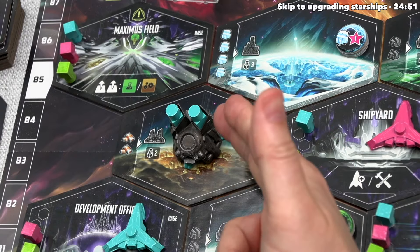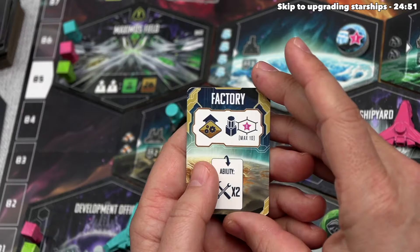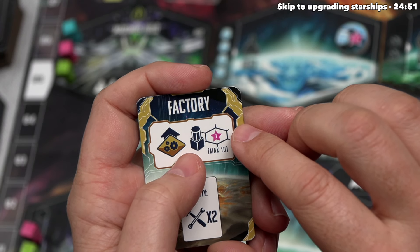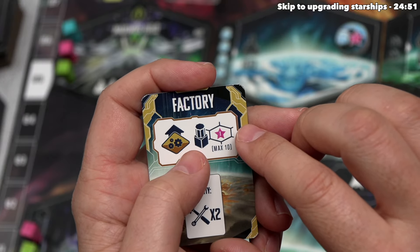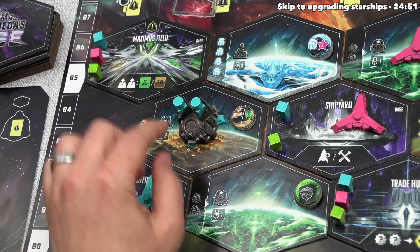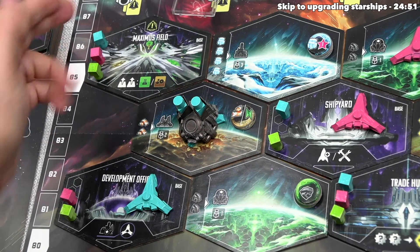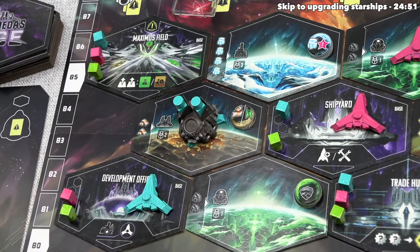This development provides the blue player with a variety of benefits, the first being immediately gaining victory points. Every development card shows this effect: you gain one point for every leader on that hex as well as every adjacent hex, up to a maximum of ten victory points. There are two leaders at the factory hex, two here, two there, and three over there — nine leaders total. That means they immediately got nine victory points for constructing that factory.